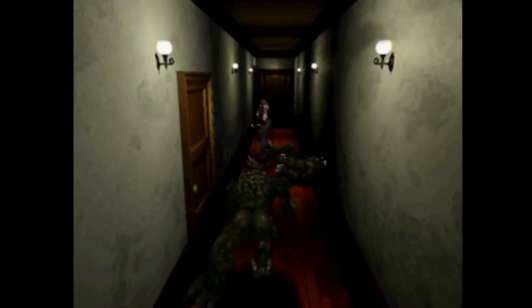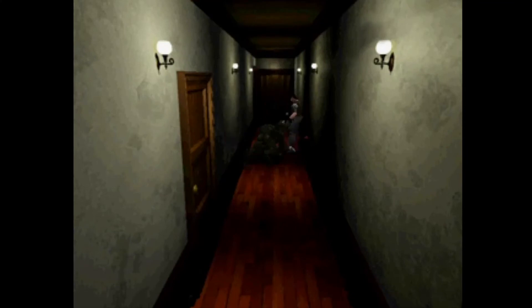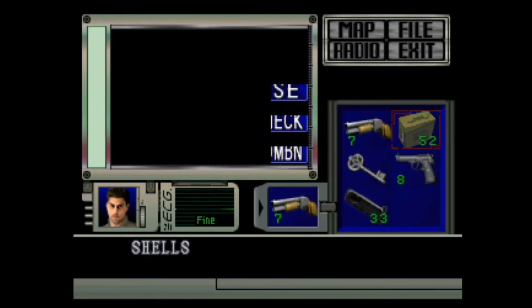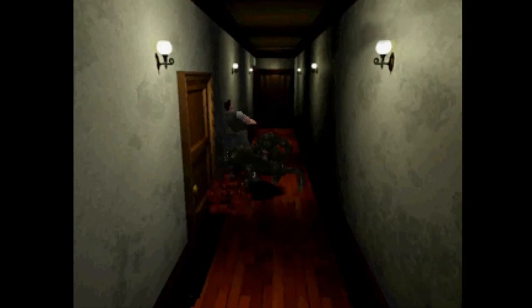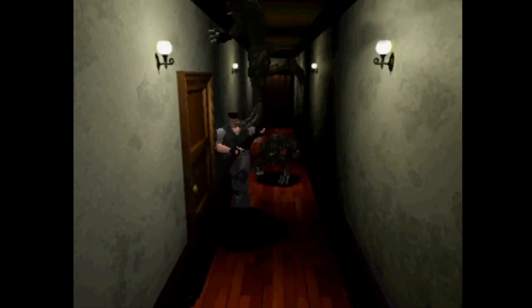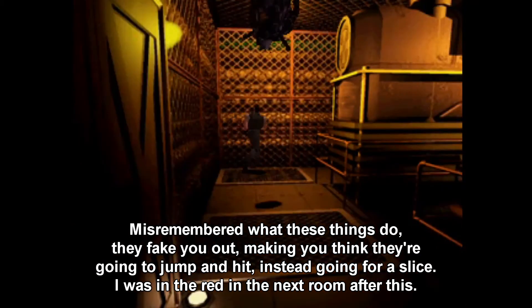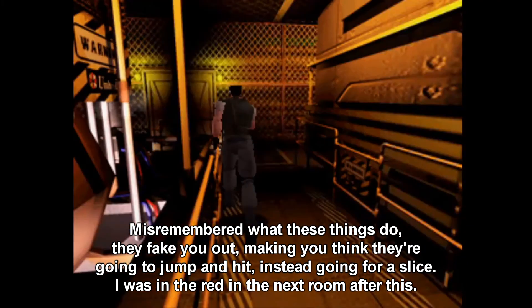The Hunters appear on your second visit into the mansion, and these guys hurt. They're fast and durable, but what's most dangerous about them is if you get stuck between two of them in a small hallway. If you aren't careful, they will pin you, they will slice you, and they will kill you. The Chimeras only show up in the boiler room, but they just love to grab you and give you a hug around the neck. They're also a pain because you can miss your shots on them while they're running on the ceiling.